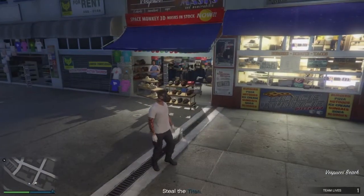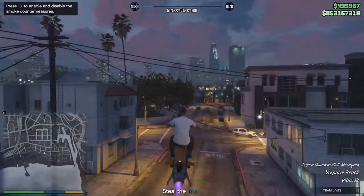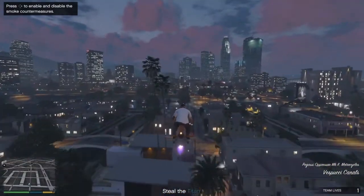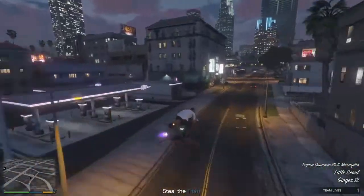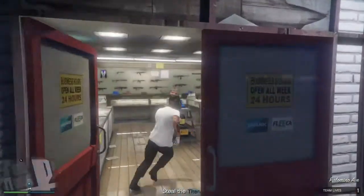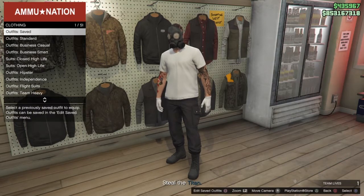You should then spawn in like this — if you do not spawn in like this you've done something wrong and need to start again. From here, go to the ammo store — any ammo store you feel comfortable with. Possibly choose one that is closer to you so it's easier and faster.